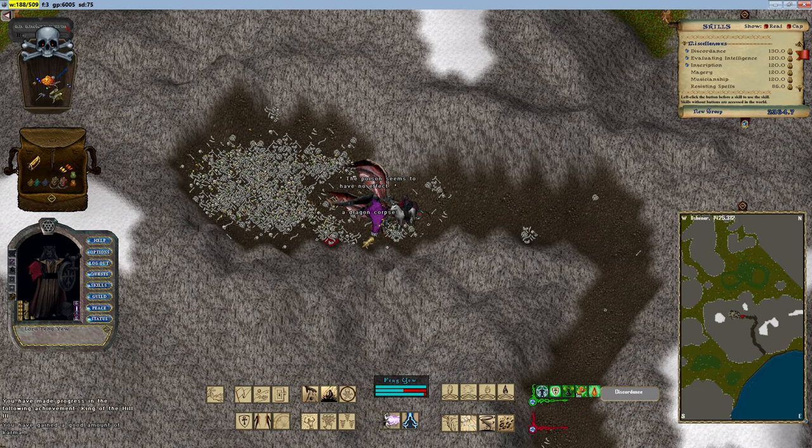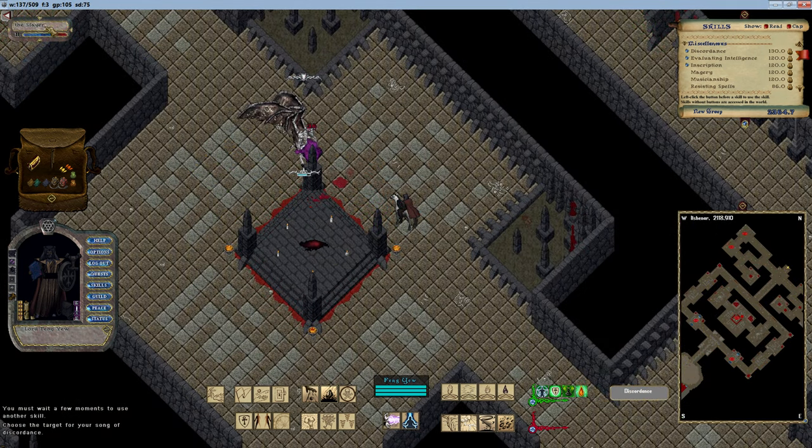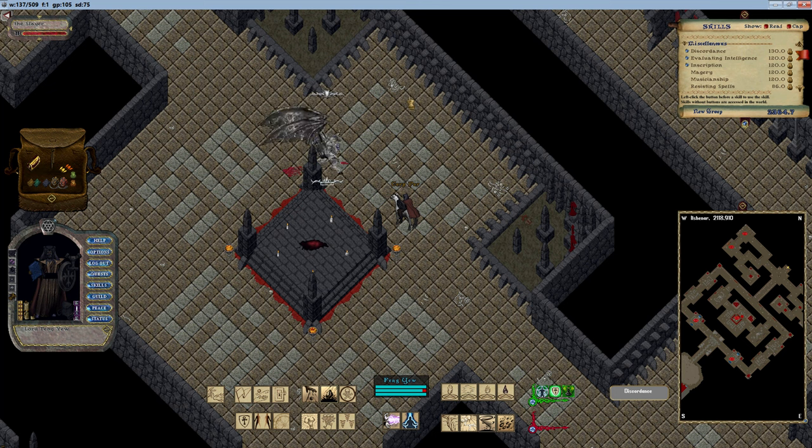Spell Damage Increase directly augments the damage inflicted by spells. This percentage-based increase adds to the spell's base damage, significantly amplifying its impact. For instance, a spell with a base damage of 100 points and a 20% spell damage increase would inflict 120 points of damage.